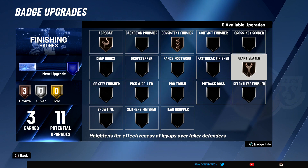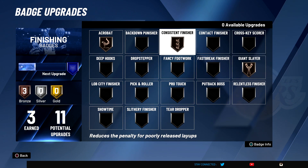When you get in the paint that's where badges come into play even more — you're gonna need Giant Slayer with a player this short. Consistent Finisher is basically the equivalent of Flexible Release for jump shooters. Once I put Consistent Finisher on my player, I really started getting it in. There are a lot of badges that are just going to turn your play up, so don't get discouraged early.